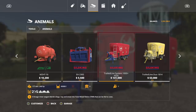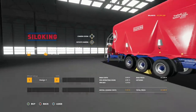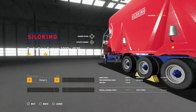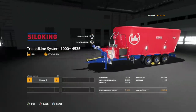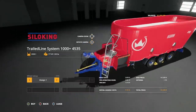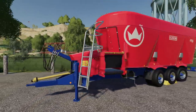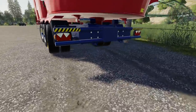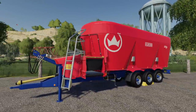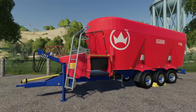The Silo King does hay, straw, silage, TMR, and forage, and requires 240 horsepower so you will need a bigger tractor to run this thing. 45,000 liter capacity. Customization options are design one with a chrome wheel and design two with a gray wheel - that's your only customization, but it doesn't cost you anything extra. It outputs left side or right side - whichever you want. No connections in the back, so you can't pull multiples together, but this is a complete game changer.